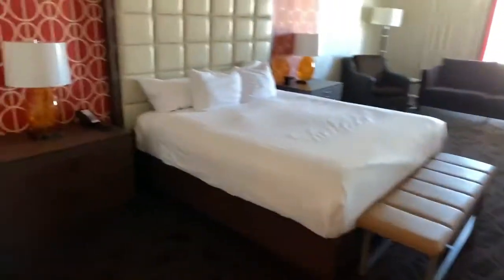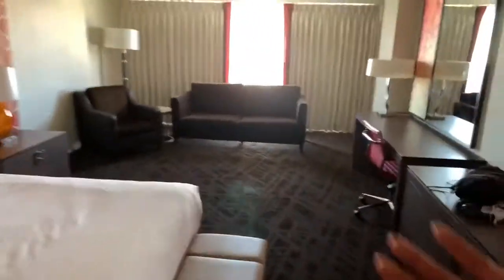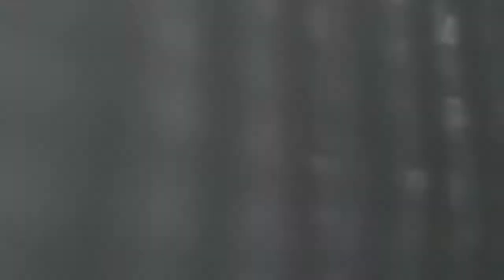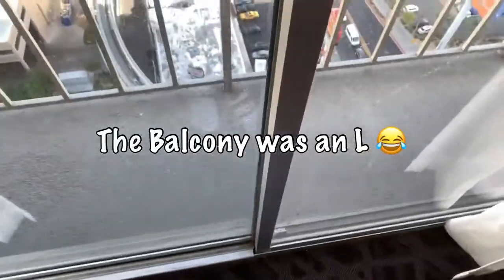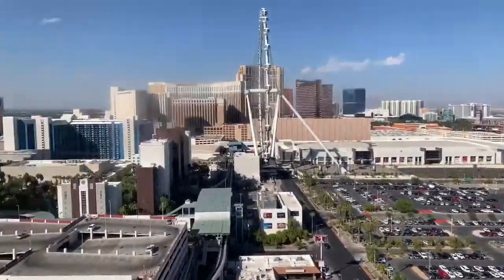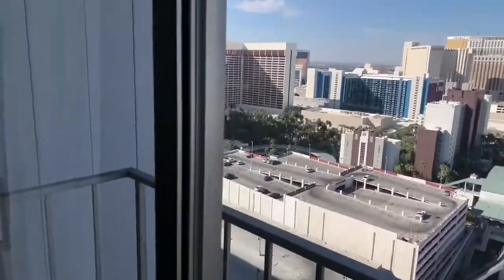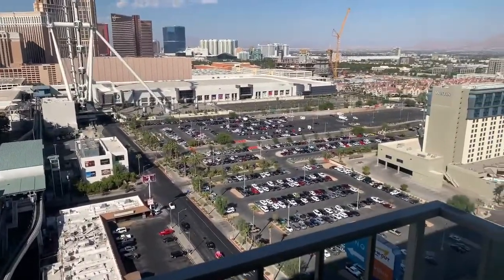What I like about hotel rooms in Vegas is a lot of them have plenty of space. I have a king-size bed, a couch set up, a desk, and a TV. I even have a balcony — well, never mind, I can't use it apparently. They put this thing on the outside of the building which doesn't make sense, but this is the view. Not of the main strip — that's a street over — but it's not too bad.